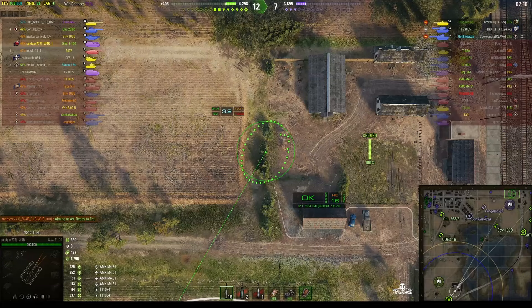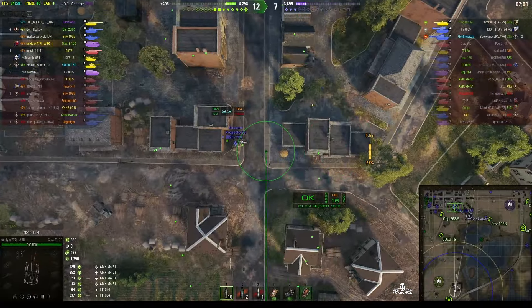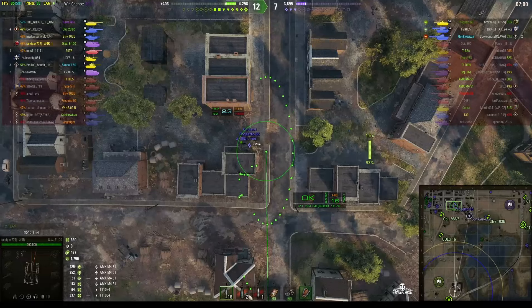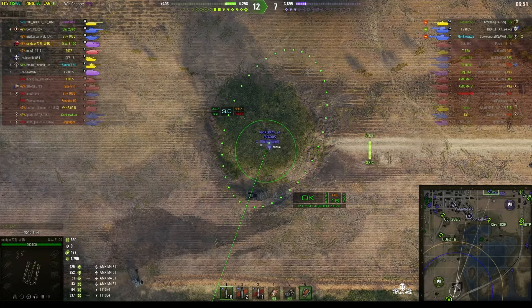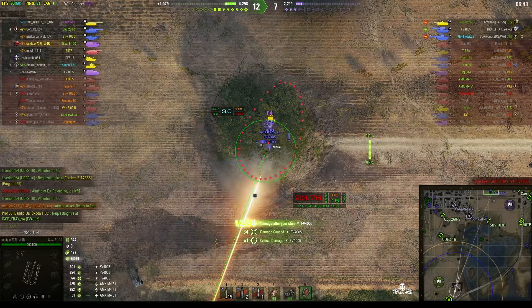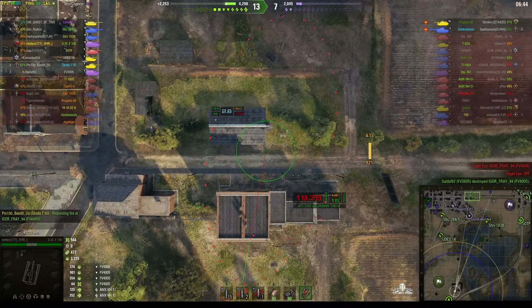They've got a Progetto 65, the FV4005 the Heshpound, and the Gonkabisa. There's the Progetto — we can splash him, but the player decides not to and wants the Heshpound instead, thinking there's a good chance of a pen. The shell falls short. That guy really didn't stand much of a chance.